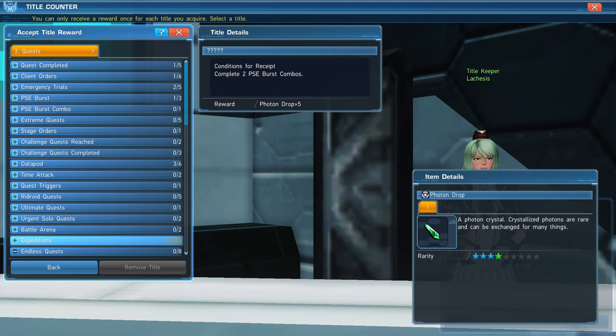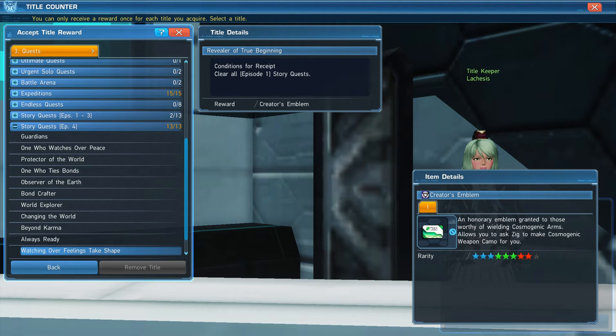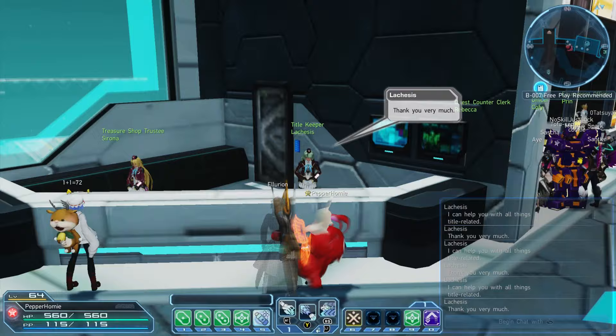Keep in mind these story quests can be very long, but I will provide a link in the description of this video that will break down the length of each story mission so you know how close you are to getting an emblem. And that'll do it for this guide. If you found this guide helpful or would like to see more guides, please consider leaving a like and subscribing.